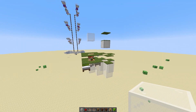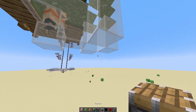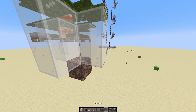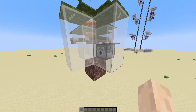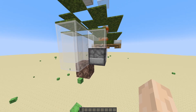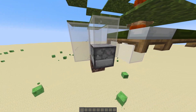Of course I'm in creative so I will just spawn them. Next thing you want to do is grab a soul sand block and place it right below this hole. And replace one of these glass blocks with a dispenser pointing into the hole. Place a water bucket in that dispenser — that's what we'll use to turn the farm on and off.